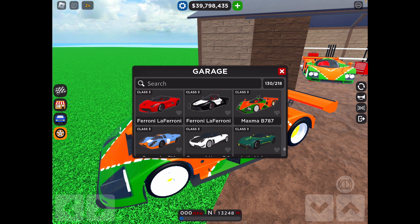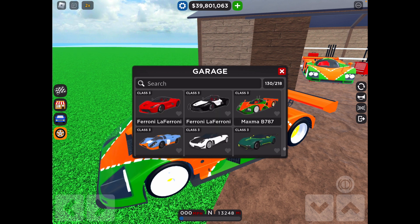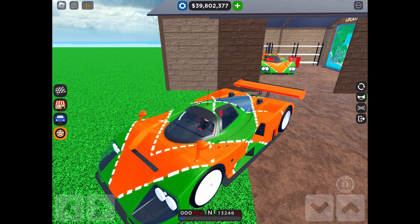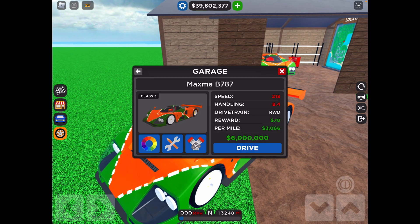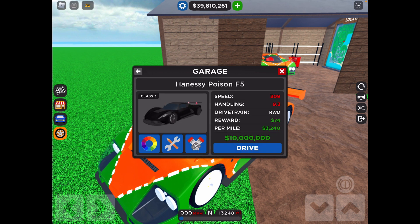Actually, it performs around the $3 million range, because that says $8 million and that says $10 million, but it's a limited. The drivetrain is RWD, it gives $70 per mile in your dealership, and per mile you get $3,066. If we compare that to the Poison F5 — which is the best car in the game — it gets $74 and $3,240 per mile, so it's the most expensive car that's good right now.